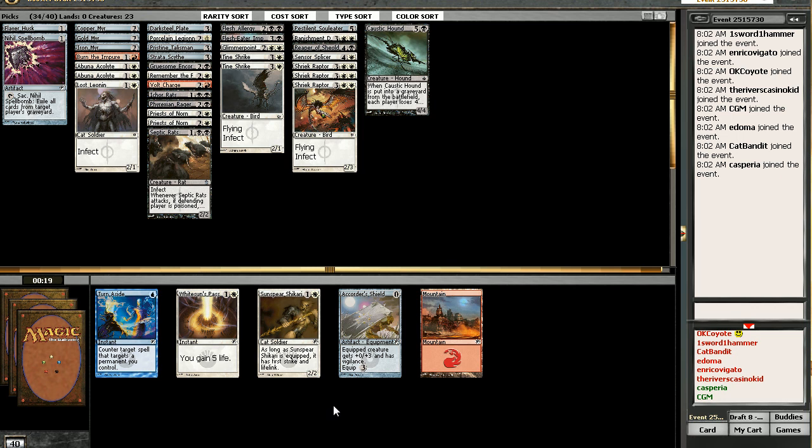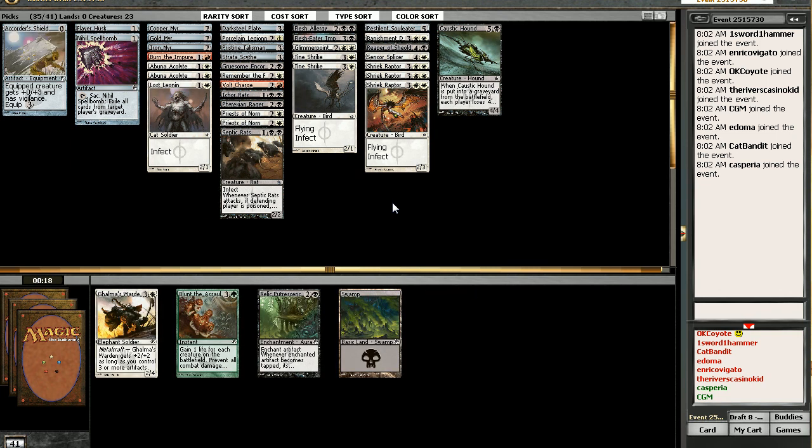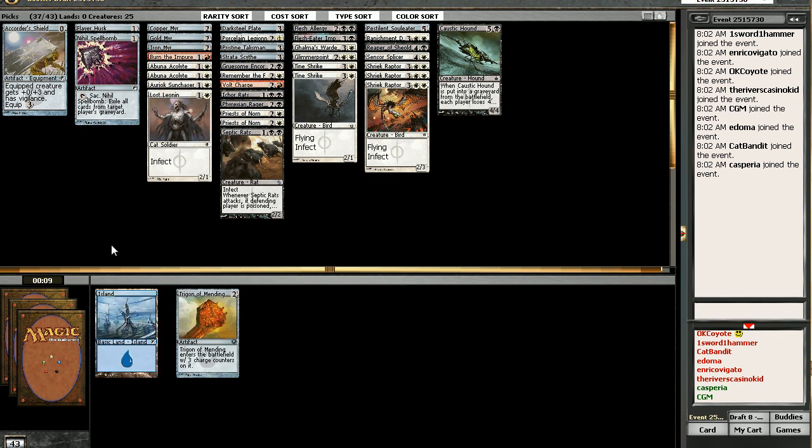What the hell is that still doing here? I'm tossed up between the Shikari and the Quarter Shield. I was looking at the Quarter Shield myself. I love that with Infect — the greatest thing with Infect is high toughness, because it stays. That's the thing about them. That's why Reaper is so good — Infect guys, most of them are just too fragile. Look at all our little 2/1s we've been picking up. High toughness or First Strike — First Strike is good too.